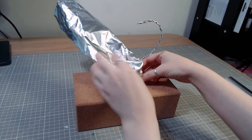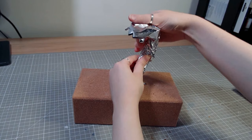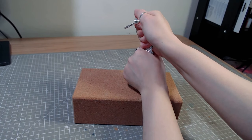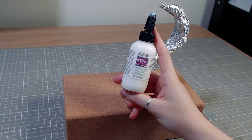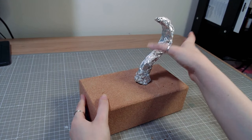I'll start by making the Baron first by adding some foil to a very janky looking wire armature. To help the clay stick to the foil, I'm covering it with Sculpey Bacon Bond and adding the base layer of clay.